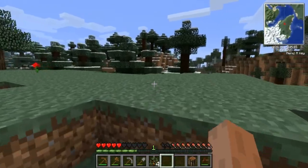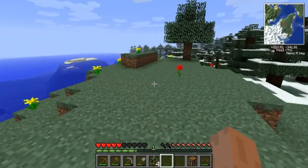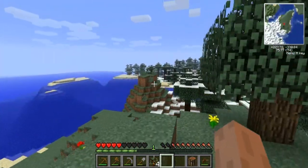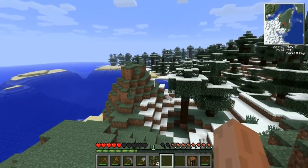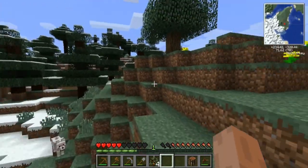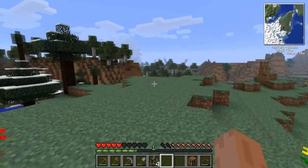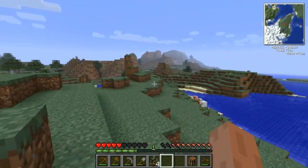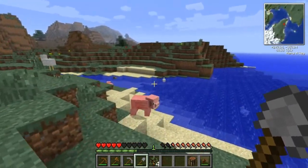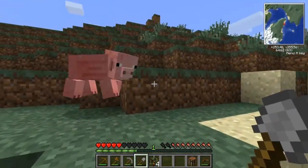But there is this snow biome here, which I kind of want to be near to - I don't want to be too far away from it. I think what I'm going to do is go and find a good place to set up, and then I'll kill this pig and get some more food. I'll find a good place to set up and then come back, instead of making you watch me just walk around for a while.